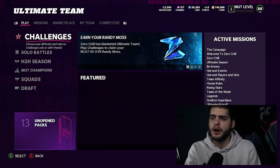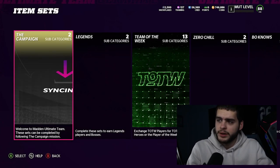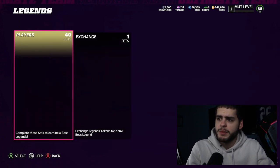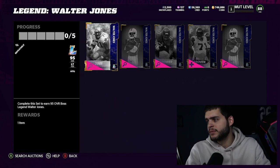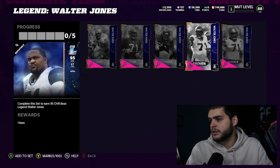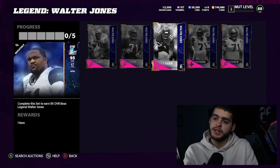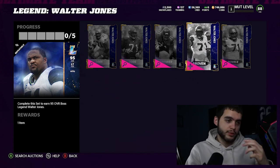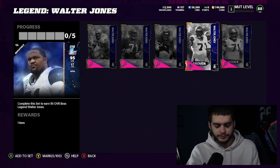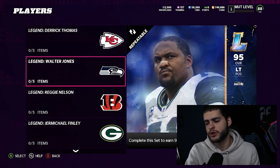The new legends are pretty cool — Derrick Thomas is of course a good one, and Walter Jones is right here. Let's see what piece I got... I got the second-worst one — wasn't it the worst? Yeah, that was one of the worst ones. That's exactly what I'm saying — you could open your full legend pack today and pull a player that's the same overall as one of the worst pieces in the Walter Jones set. That's kind of scary. But we got Walter Jones and Derrick Thomas, so let's go check out their sets and prices.